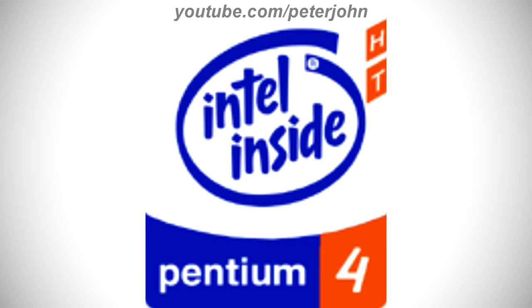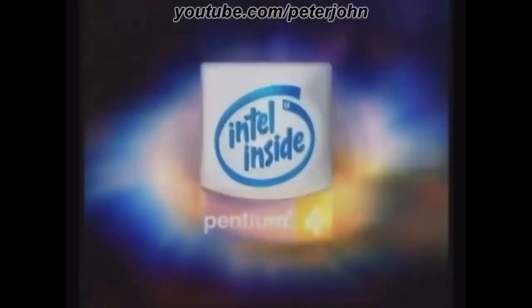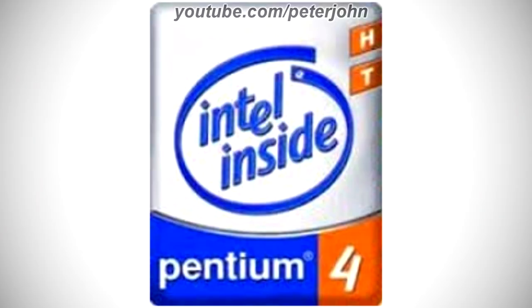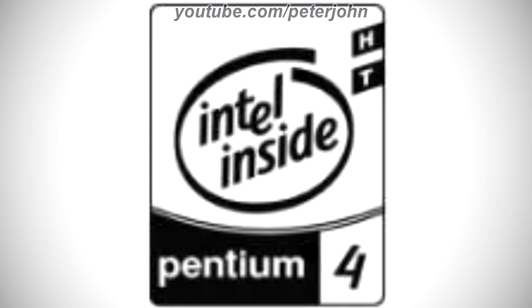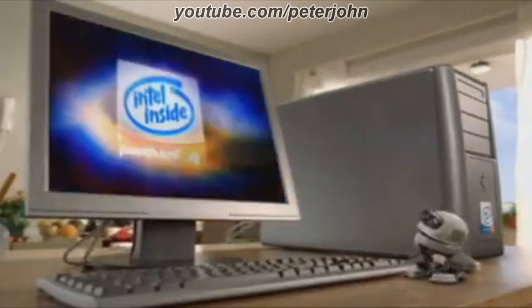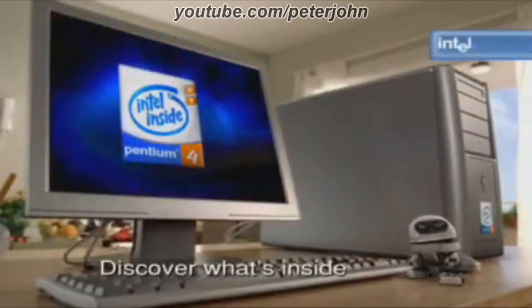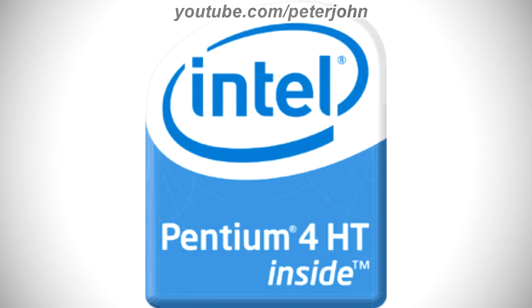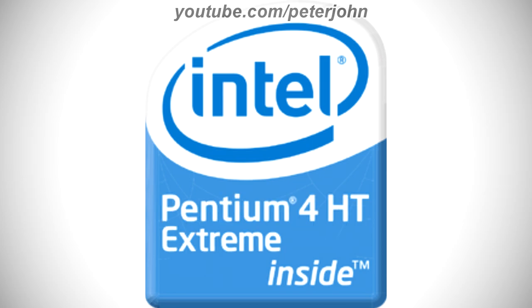Here is the 2D version and an intro. 2003 to 2006, the logo is darker. Here is the print version, the 2D version, the extreme version and an intro. 2006 to 2008, there is a white and blue shape. On the white part there is a blue ring, and inside it there is the word 'Intel' in blue text. On the blue part there are the words 'Pentium 4HT' and 'inside' in white text. Here is the extreme version.